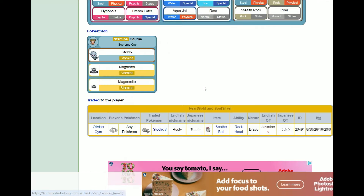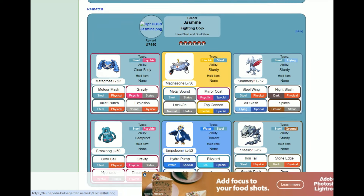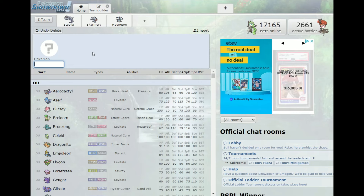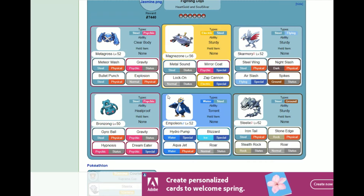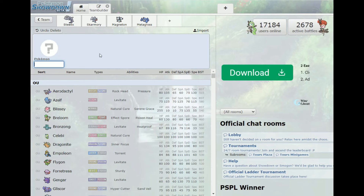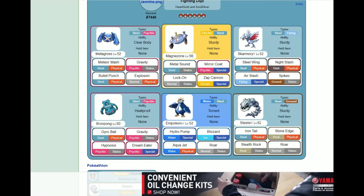Maybe I go Magneton and copy one of these movesets — that'd probably be better. Metagross for sure with Gravity, Meteor Mash, Bullet Punch, Explosion. Then Bronzong I think would be good.